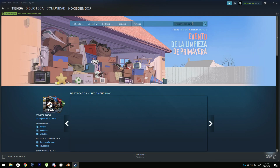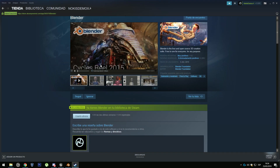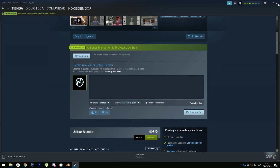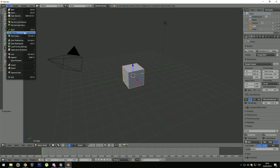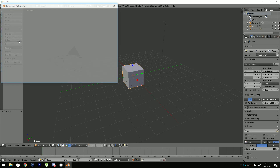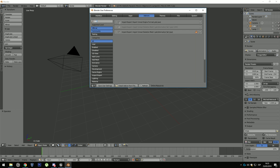The first thing we are going to need is Blender, which you can download from Steam. Once you're in Blender you have to set up something: go to User Preferences, then go to Add-ons and look for PSK, then select the checkboxes. As you can see I have them selected so I'm going to reselect them.